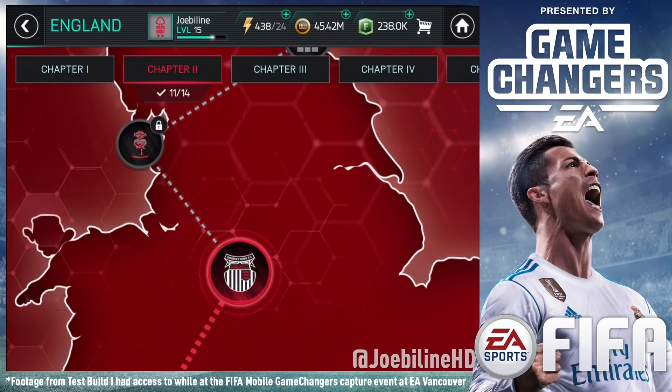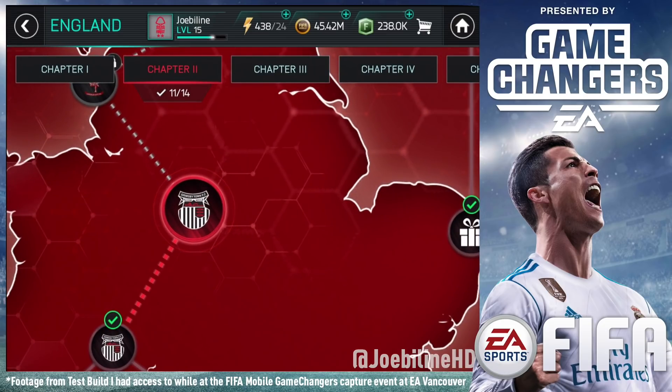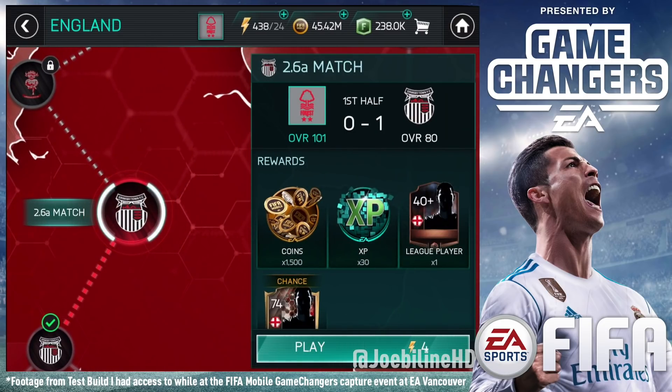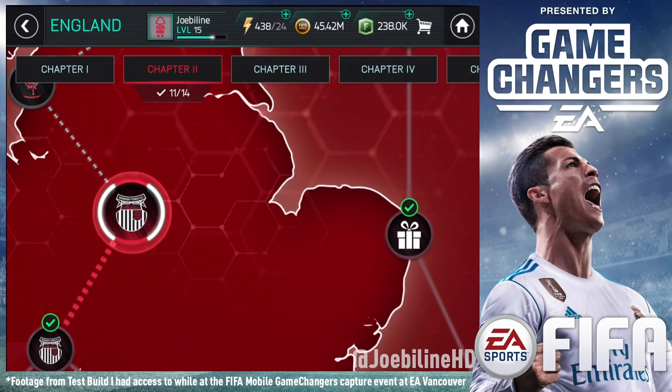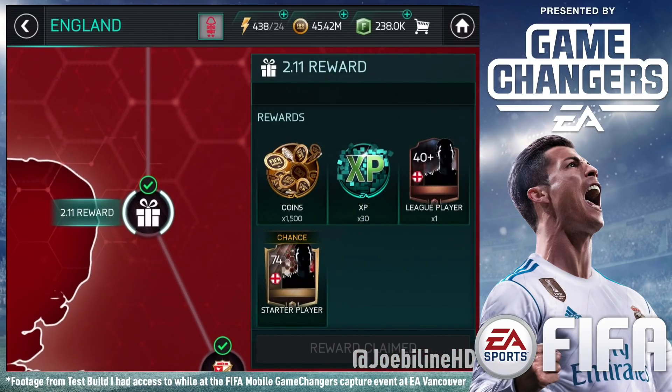They've all got five chapters and you progress along the way. It gets harder as you go — the rewards get better and the teams get harder. In Chapter 2, you're facing an 80-rated Grimsby. So even though you've seen low-rated teams, their overalls are increased to make it harder.